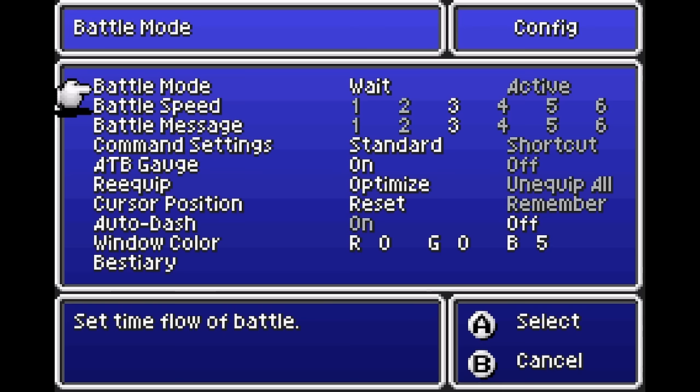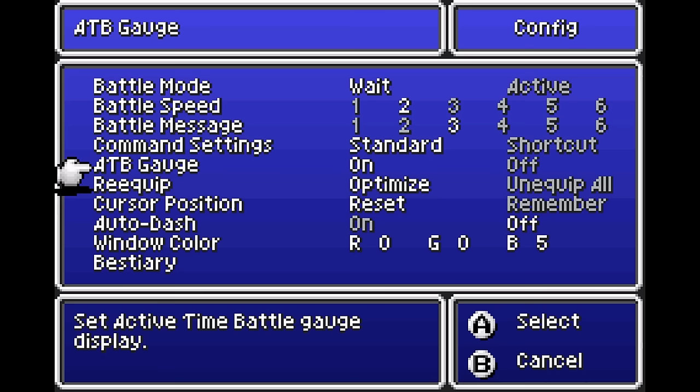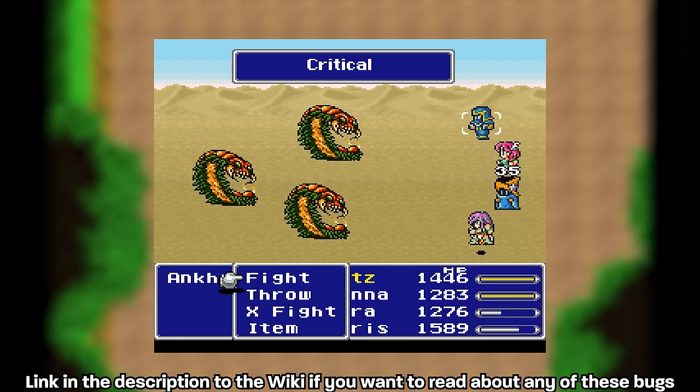Getting into the gameplay changes, the multiplayer options were removed from the config settings. Also, some missable encounters were made non-missable, though not all of them, so be wary of that. Many of the original version's bugs and oversights were fixed in this version,